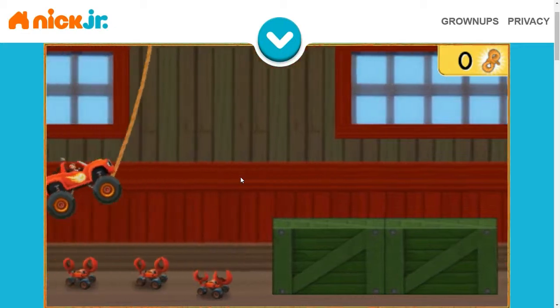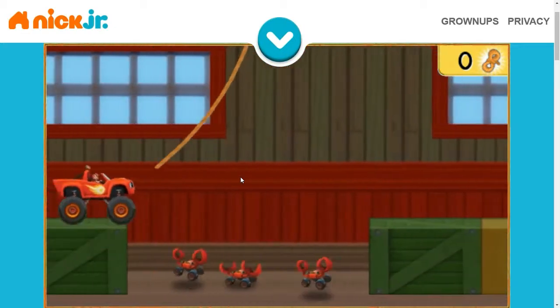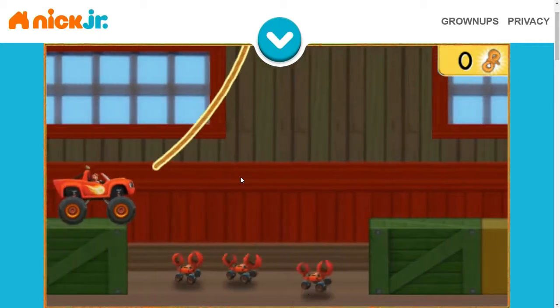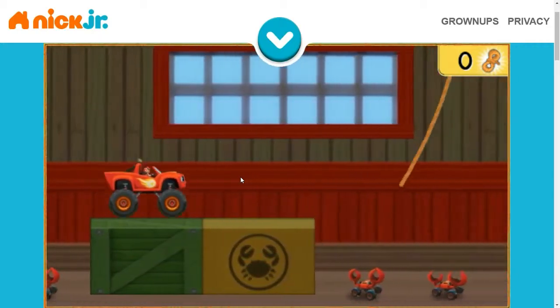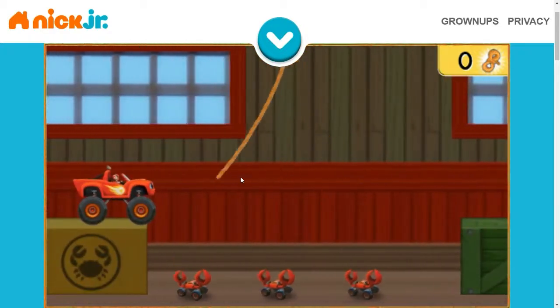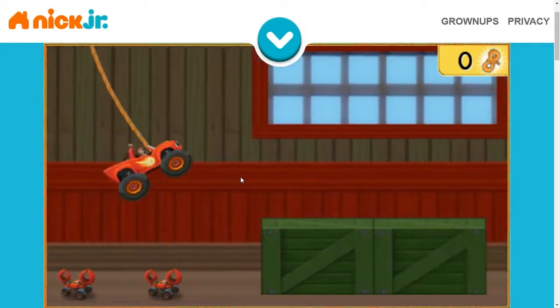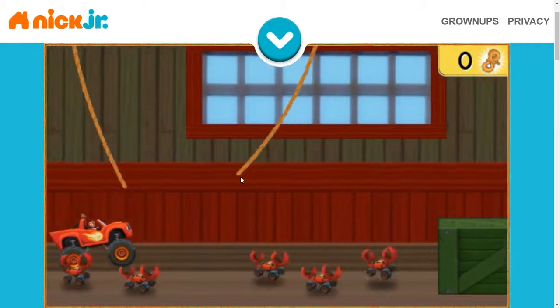When we swing close to the next platform, press the space bar. We can swing on these ropes because of tensile strength. Tensile strength is how hard you can pull on something before it breaks.